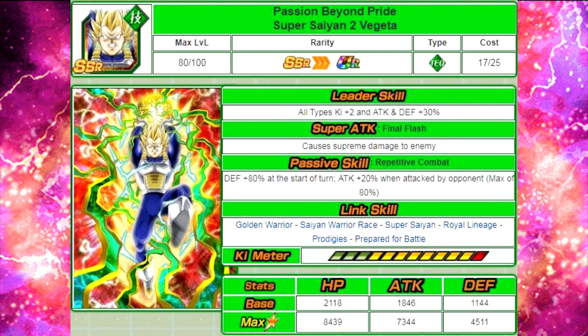There's one more card I want to talk about: Passion Beyond Pride Super Saiyan 2 Vegeta. He's getting a bit of a bad rep right now, but I kind of like him. Leader skill: all types Ki plus 2, Attack and Defense plus 30%. Super attack 'Final Flash' causes supreme damage to the enemy. Passive skill 'Repetitive Combat': Defense plus 80% at the start of the turn, and Attack plus 20% when attacked by opponent, max of 80%. Link skills: Golden Warrior, Saiyan Warrior, Super Saiyan, Royal Lineage, Prodigies, and Prepare for Battle. Max stats: HP 8439, Attack 7344, Defense 4511. 12 Ki multiplier of 130%. Running him on a 120 Super Saiyan 3 Angel Goku lead, he's going to be a tank — blocking everything with Defense plus 80%. He gets stronger the more he gets attacked, up to 80% attack, so he'll do decent damage.